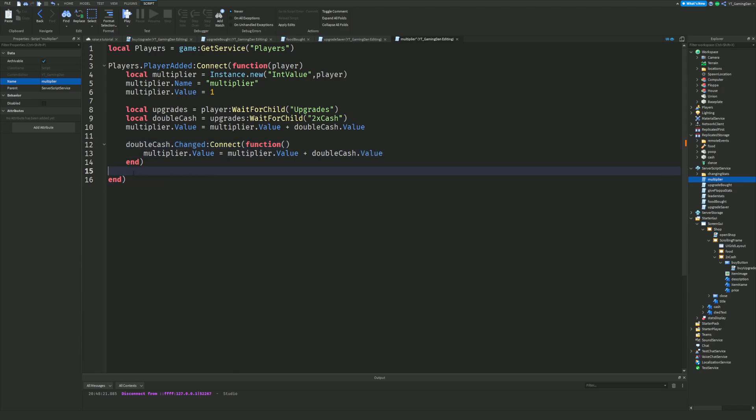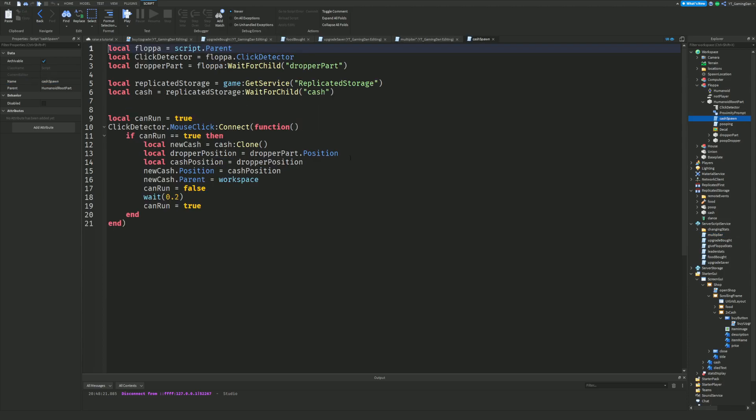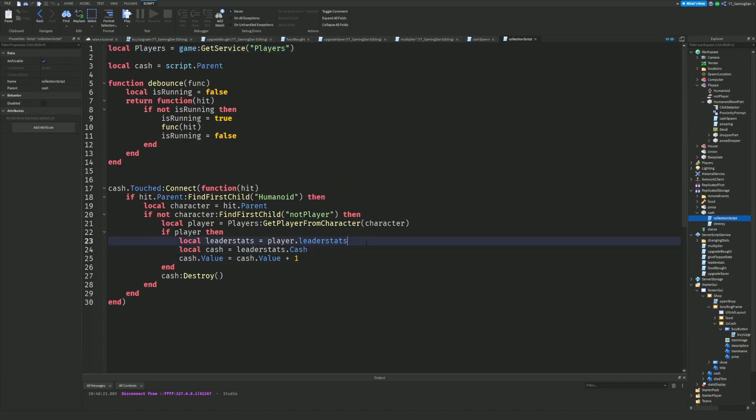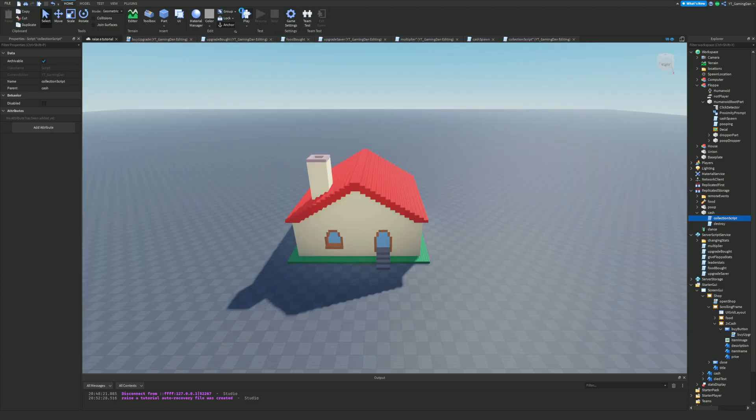Now for the final piece — in the cash spawning collected script, we're going to do `local multiplier = player.multiplier`, then change the cash line so instead of just adding one, we put `(1) * multiplier.Value`. So in theory, when we join the game we should get two cash every time we click the flopper, because the multiplier value is 1 plus the double cash upgrade.